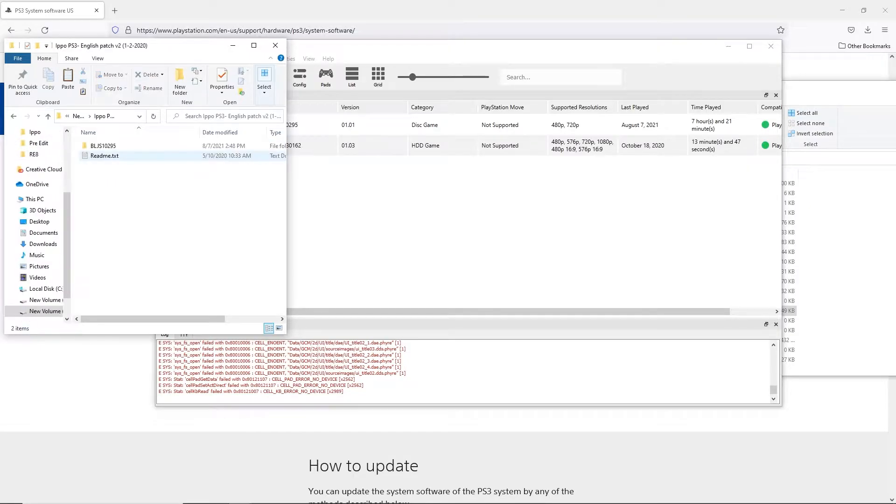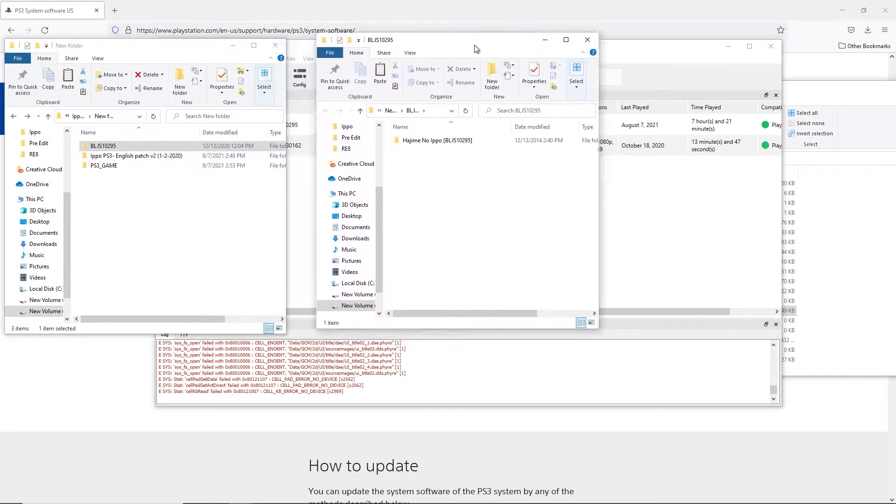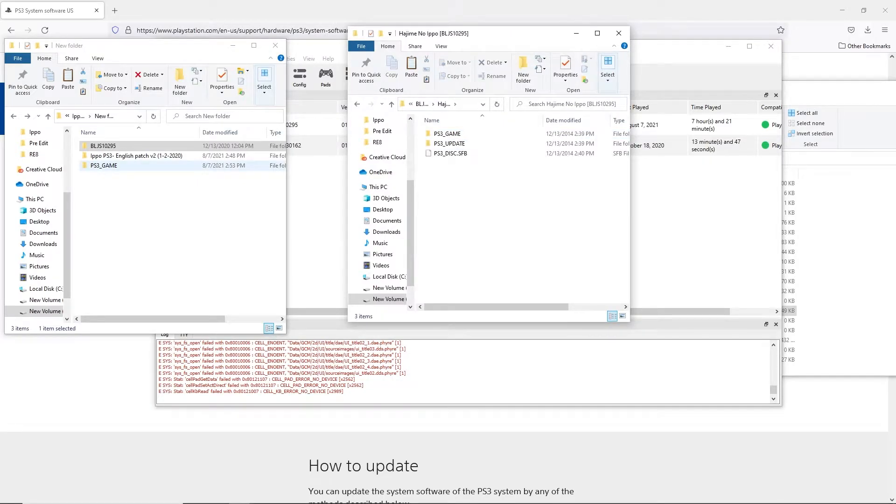In the English patch folder, there will be a PS3 game folder. This is where the actual patch lives. I've copied it out here. What you do is you go in here, take that folder and replace this one. You copy that, paste it in.